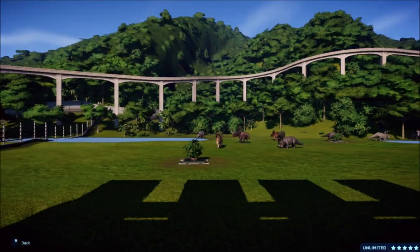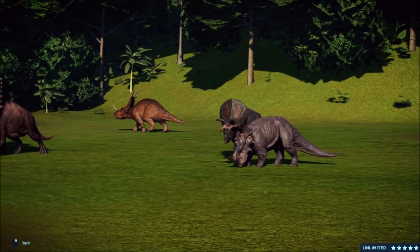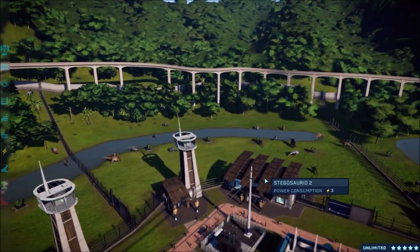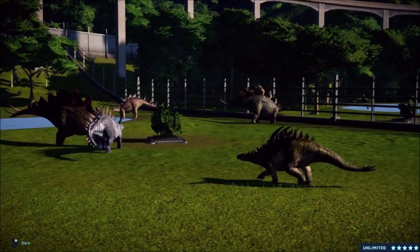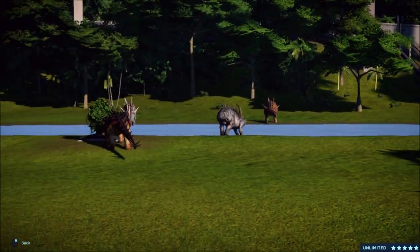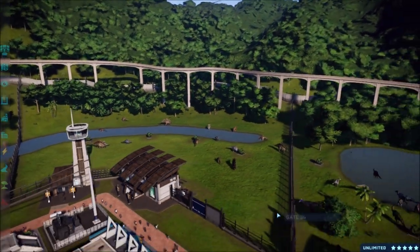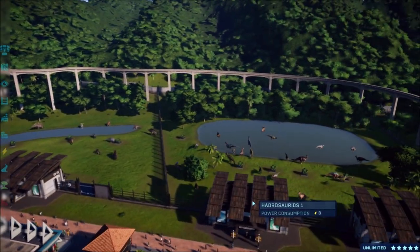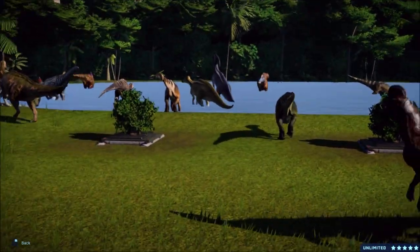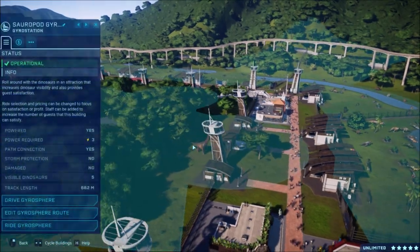Over here we have the Ceratopsians - all the things similar to Triceratops: Pentaceratops, Sinoceratops, my favorite little Torosauruses, and Chasmosaurus - all sorts of fun stuff roaming around. Then over here we've got our Stegosaur enclosure with a Gigantospinosaurus, Kentrosaurus, Sauropelta, all of those roaming around. I like that cool blue one - Gigantospinosaurus. Then over here we have our Hadrosaurs which are fully loaded, looking at that Corythosaurus just looking at us, doing their mating calls and all sorts of stuff.